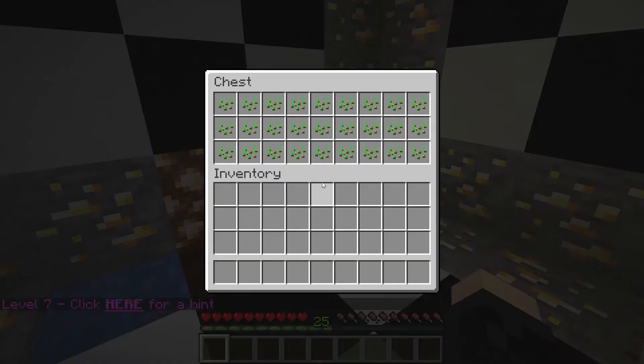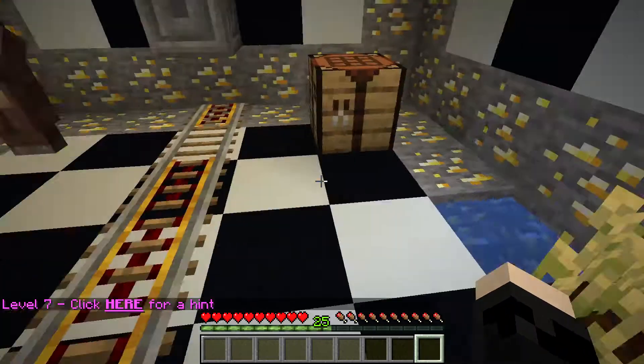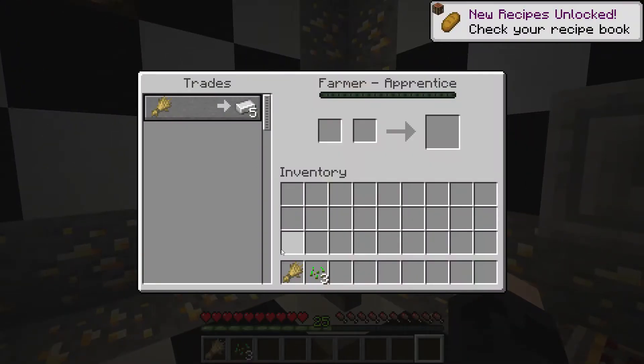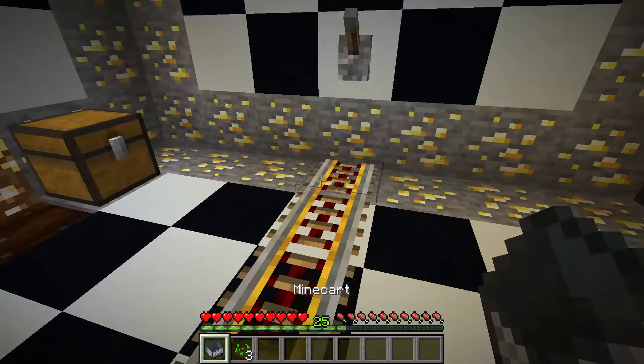Next spot — click here for a hint. There's a chest with a bunch of wheat seeds. I put the wheat seed right there — they have the random tick speed sped up, that's what they do. There we go, so now that we got that we got some wheat. We're gonna trade with the villager — wheat for five iron ingots. Now that we got the iron ingots, we'll make a minecart and suffocate from fall damage. I'm figuring this out so quick!